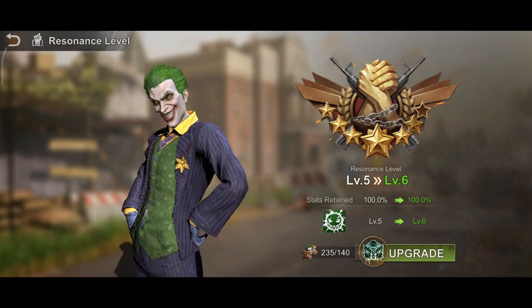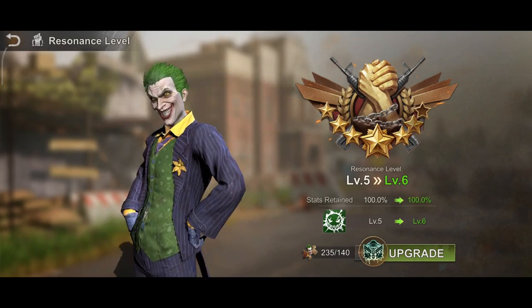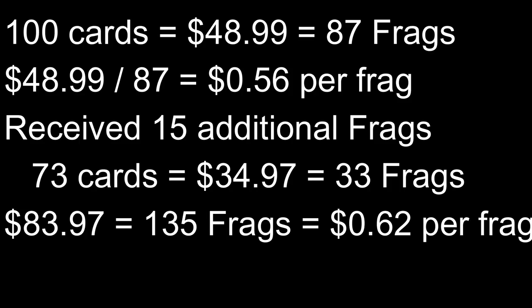The 100 cards following the purchase of the £48.99 bundle — in return I received 87 Joker frags. That means the average cost per Joker frag is around 56 pence, which is a lot cheaper than the previous draws. Throwing in the 15 Joker frags which you collect when you've drawn 50 cards, it's not too bad. In total I spent £34.97 and £48.99 for 173 cards and received 135 Joker frags, giving an average cost of 62 pence per Joker frag. The average cost for Joker frags is still more expensive than your legendary hero frags.